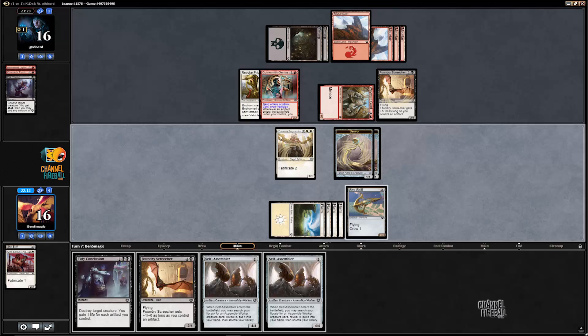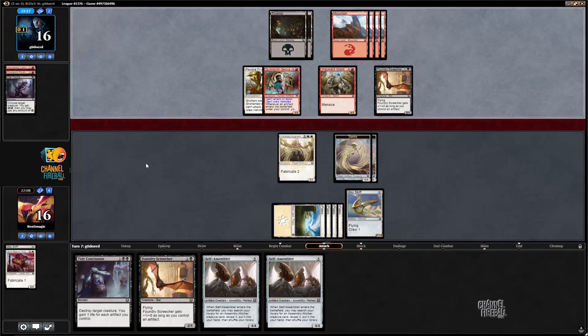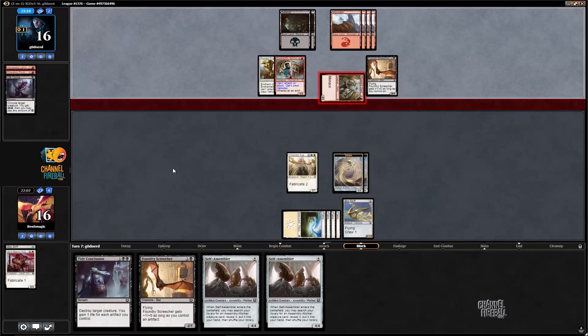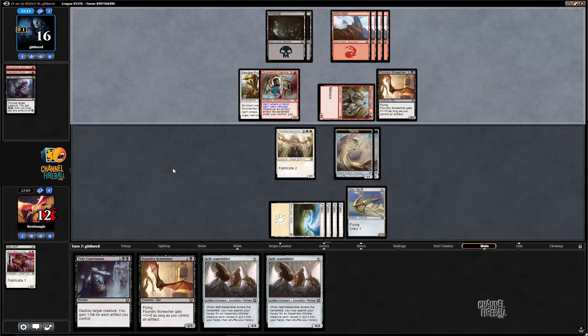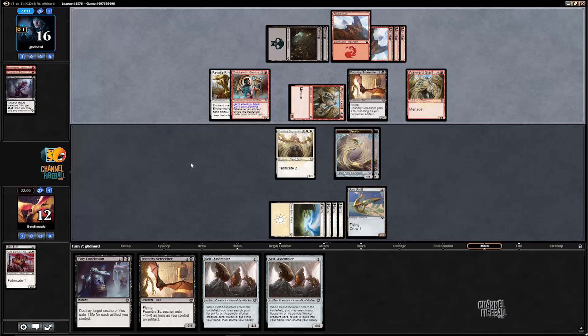No, it really just doesn't make sense. We want this game to go as long as possible. I'm thinking we're the aggro deck, we're on the play, and we're hitting first. But ultimately we want this game to go long so that we can get our three self-assemblers and use our tidy conclusion. So two for two doesn't make sense, and even if they played an artifact it might have become three for two. So it was right to not attack with the sky skiff last turn.